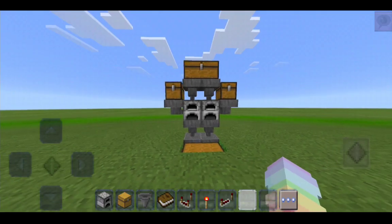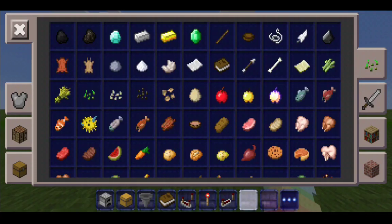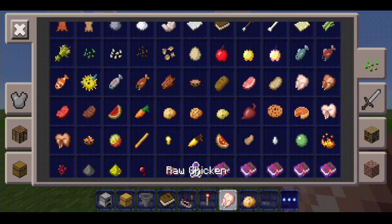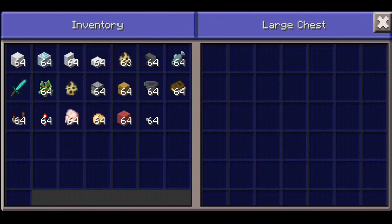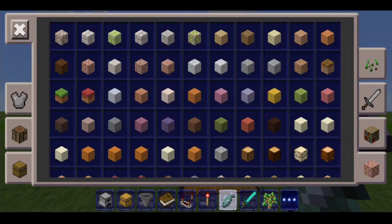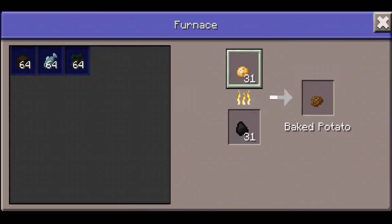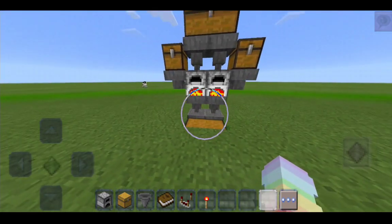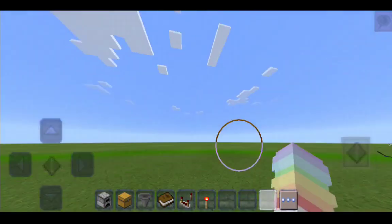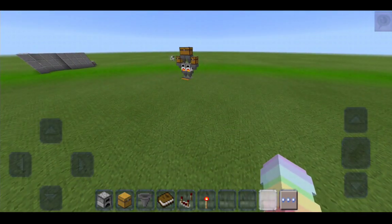You can grab whatever type of food you want that cooks. I'm gonna grab some potatoes and some fish — just like that. Now you have this auto-smelter working! Whenever it's done it gives you the cooked output, and it's actually pretty cool because you can put this in your house and it just generates itself. Let's move on — this one's just that cool!